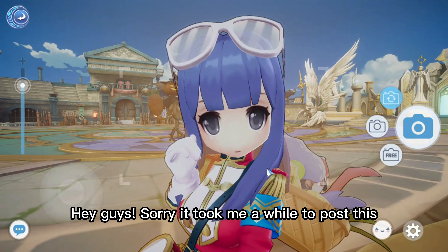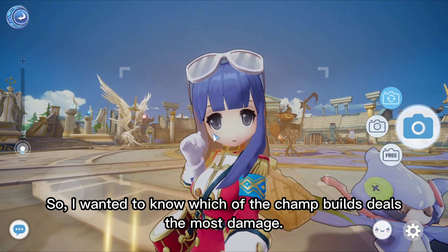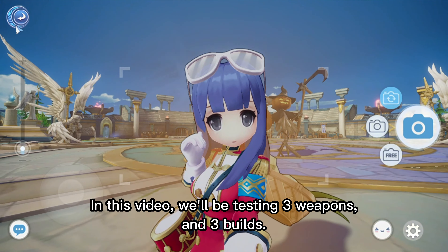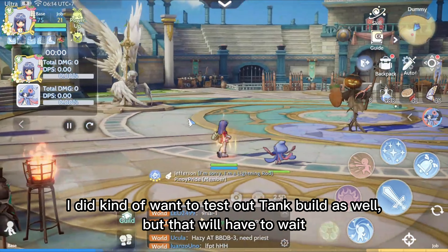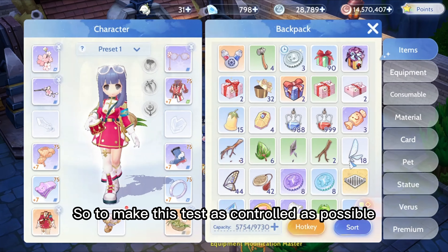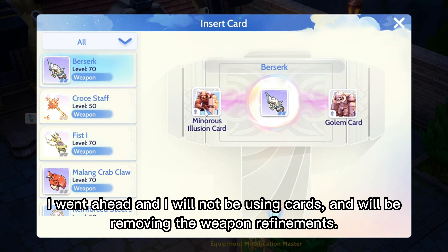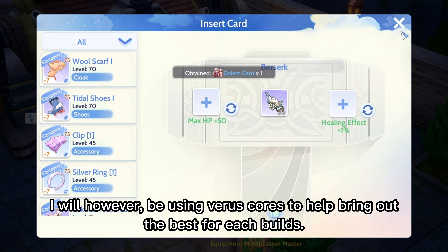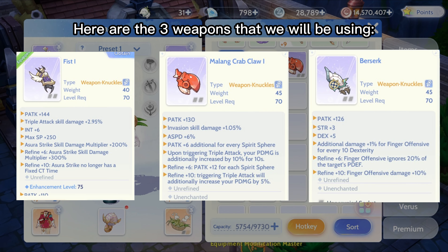Hey guys, sorry it took me a while to post this, but here you are. I wanted to know which of the champ builds deals the most damage. In this video we'll be testing three weapons and three builds. I did want to test a tank build as well, but that will have to wait. To make this test as controlled as possible, I will not be using cards and will be removing the weapon refinements. I will however be using virus cores to help bring out the best for each build. Here are the three weapons that we will be using.